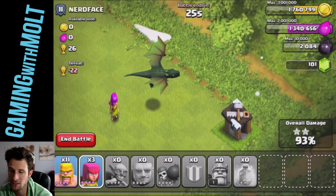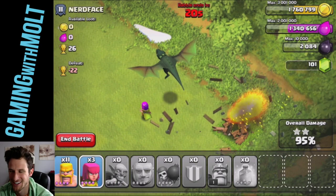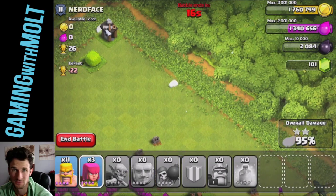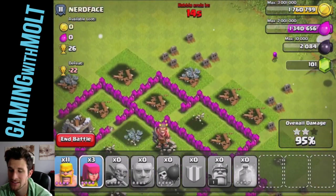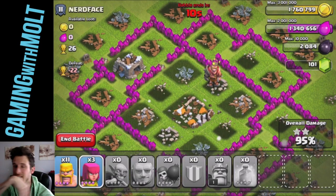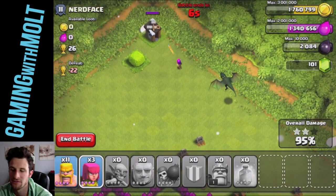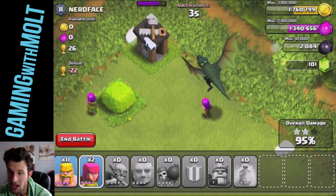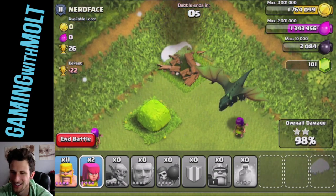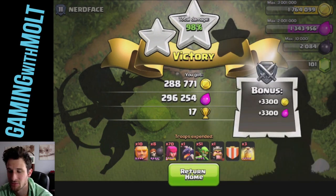I accidentally dropped an archer — something to look for when it comes to bases is people that have all their collectors on one side. It makes it really easy to lazy farm people. I dropped another archer, so much elixir wasted. But there we go — that's an awesome raid, over 500,000 resources. I'm always loving that.